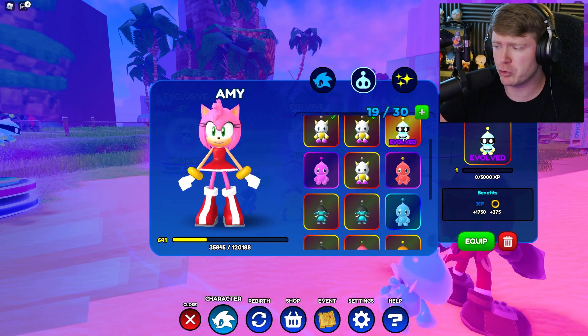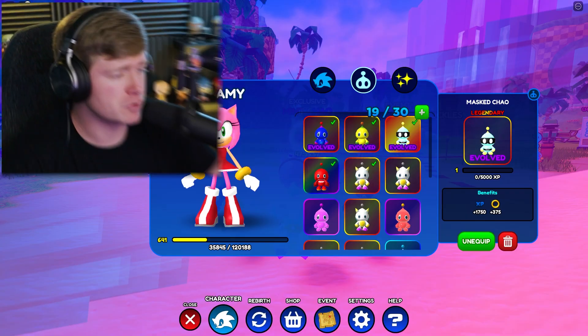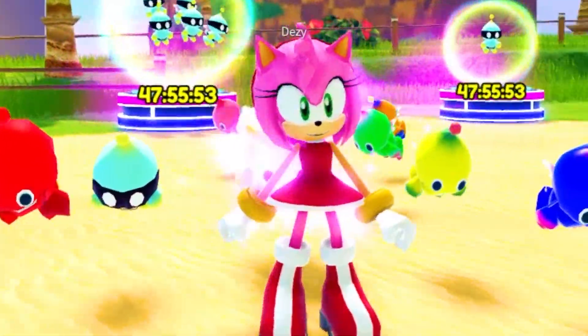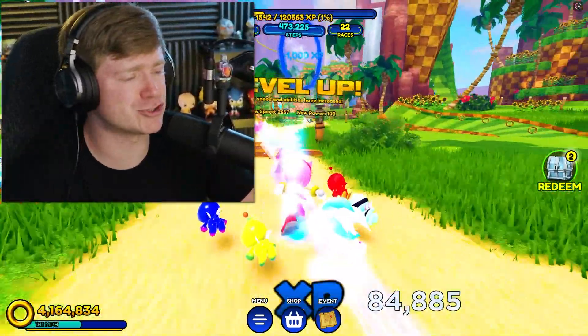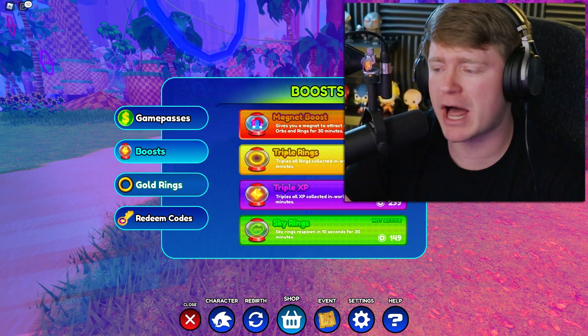You already know what we're doing — we're going to evolve them. Look how much XP: 1,750. Look at Amy and her little squad. I love that Masked KO — he looks really cool. It's time to get to work. I'm buying a Magna Boost and some Triple Rings — we're going to be flying through these challenges.